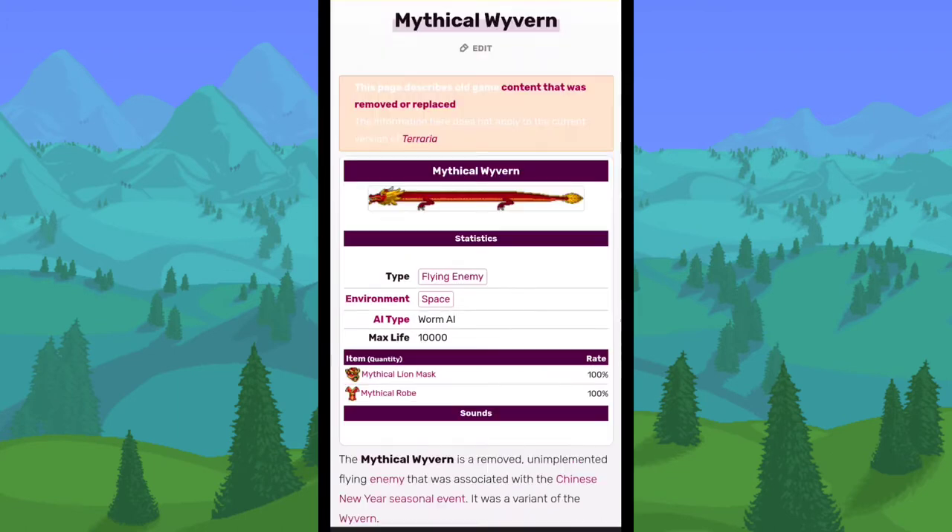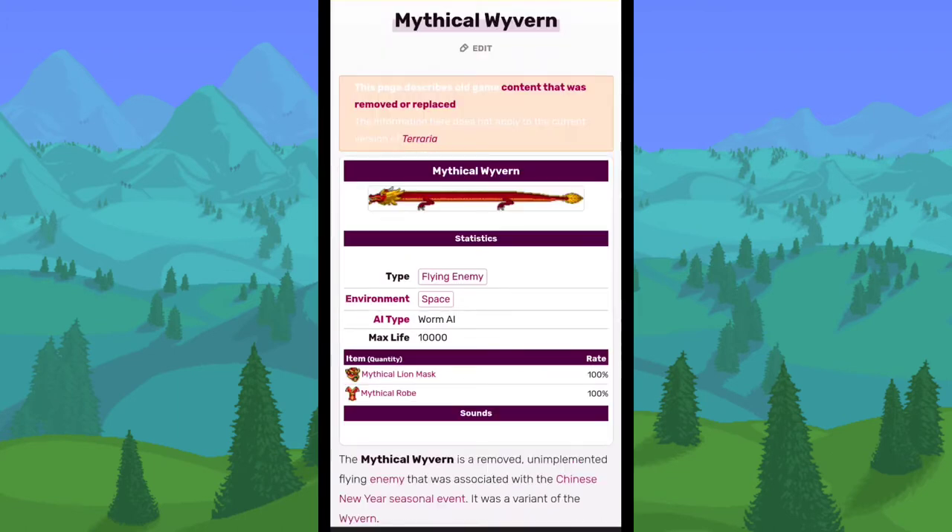The next removed enemy is the Mythical Wyvern. This was part of a Chinese New Year seasonal event that used to be in the game — there were NPCs, items, and enemies, and this was one of the removed enemies from that event.